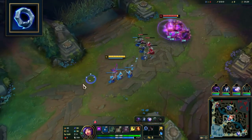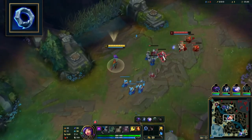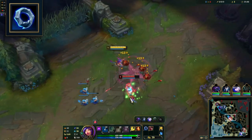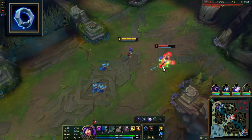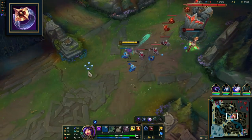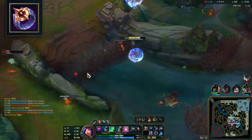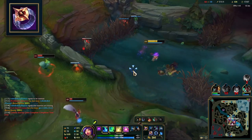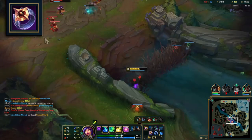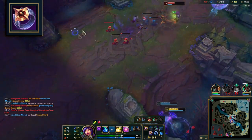Items: starting items for AP Niko — Doran's Ring plus 2 HP pots provides AP, HP and mana sustain, with the 2 HP pots offering room to go in for hard trades and recover from poke. A very rare but viable start is Dark Seal with refillable — considered a gold efficient start with snowball potential, but it's also very risky, leaving you vulnerable after heavy poke or trade. Although not recommended as a starting item, the Dark Seal is just a great first back option for all the bonus stats and snowball potential, with the option to build into Mejai's.